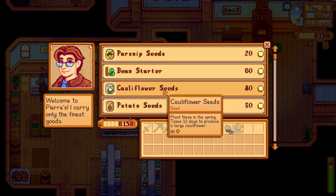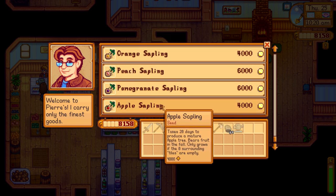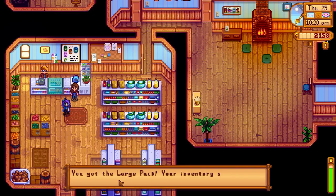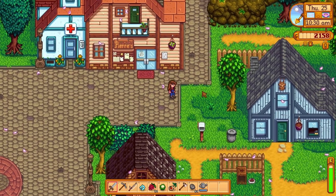Alright, Pierre. I want to go ahead and buy an apple sapling. There goes a bunch of my gold. I have an apple sapling, and I also want to get a backpack upgrade - 2,158 gold. But whatever, I have more room in my backpack now - I have a whole extra row. I can go fishing, I can do whatever.